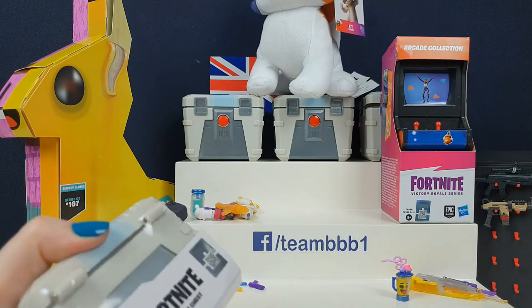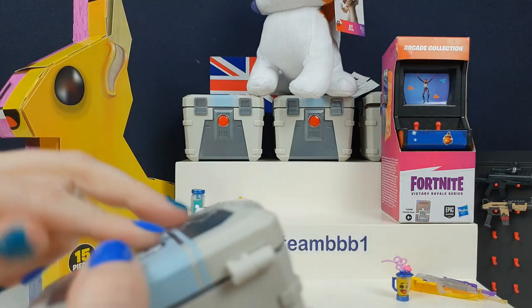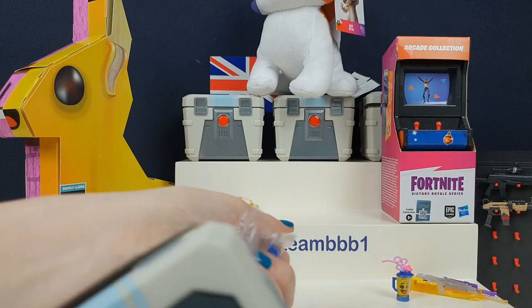Kit's gonna fall off! Kit can sit up there - otherwise Kit's gonna start eating everything. Kit don't eat everything! Yes, we've actually got Kit here, and Meowscles - that's Kit's mummy isn't she.